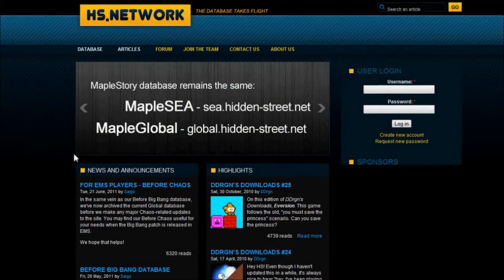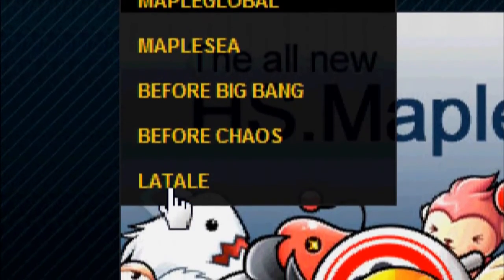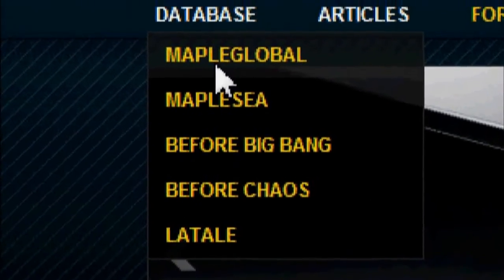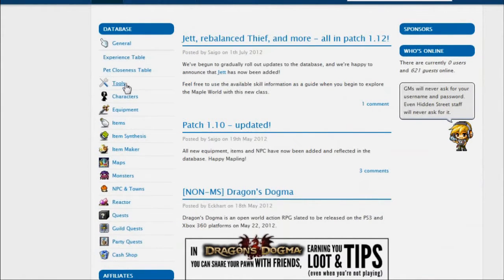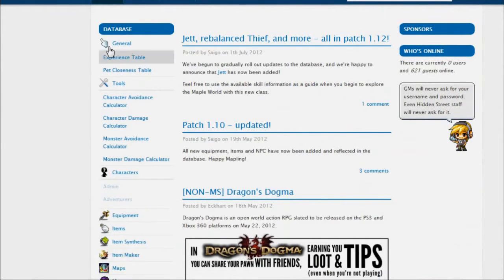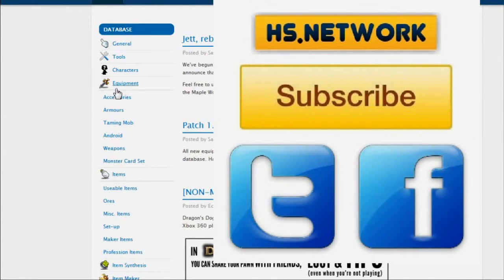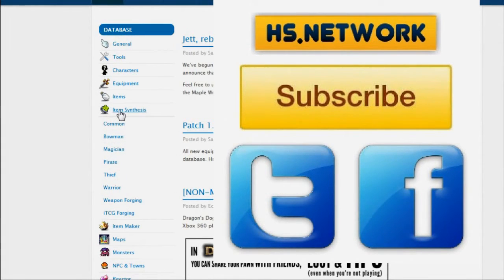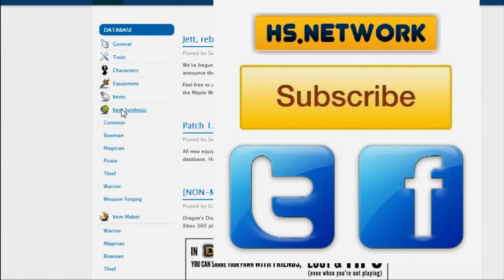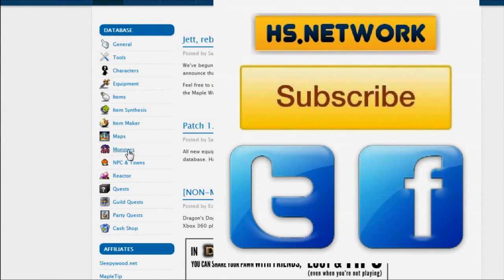If you guys need more help with tutorials and stuff, make sure to check out HiddenStreet.net. They are a database for MapleStory and have all sorts of stuff. If you play in GMS, hit Maple Global — they've got all sorts of tabs on the side and it gives you so much information. Just about everything you need to know is on this site. I'll include a link in the bottom right corner of this video, along with links to my Facebook and Twitter. There's also a subscribe button, so please subscribe, like, comment. If you have any questions, I'll get back to you as soon as possible.